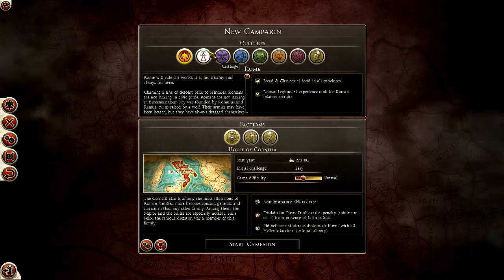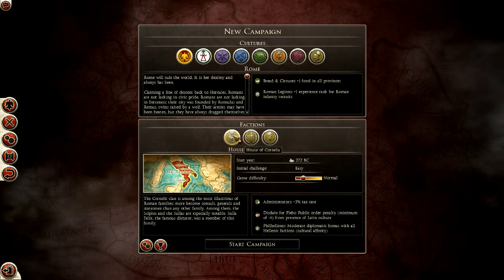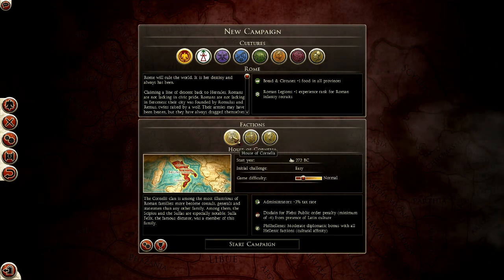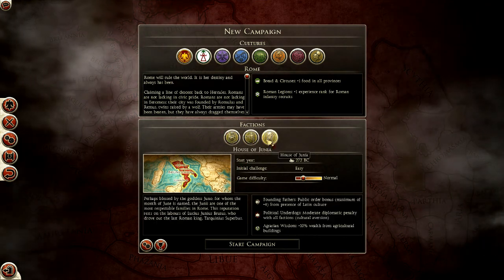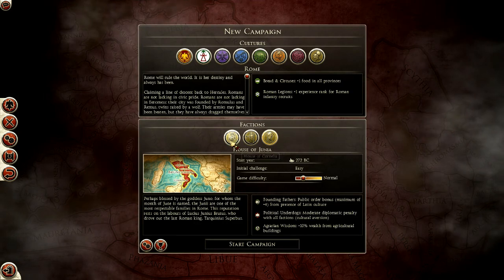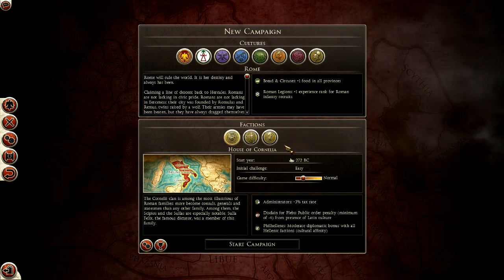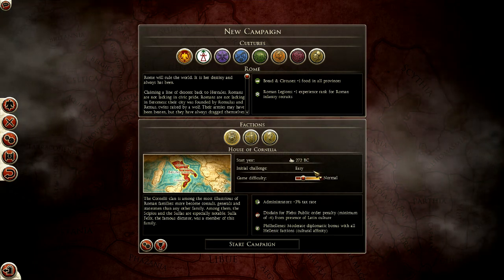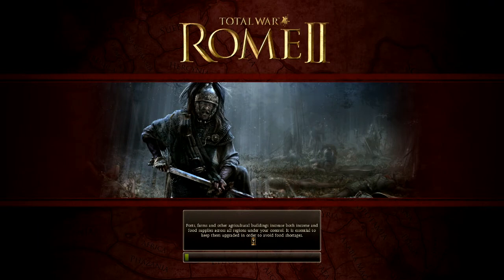I've heard this game is quite good. We'll start with Rome - there's a bunch of different tribes and kingdoms, but we'll stick with Rome. Game difficulty: stick with normal for now. These are the different houses of Rome. We'll go with the House of Cornelia. Looks like it's 272 BC.